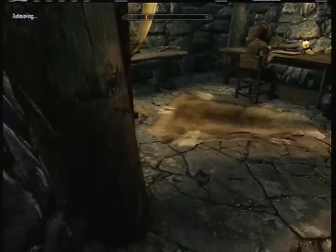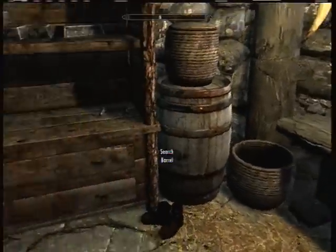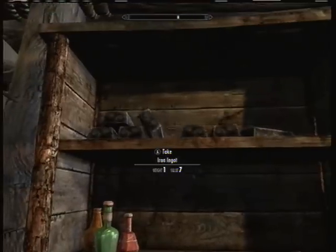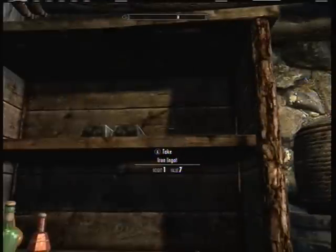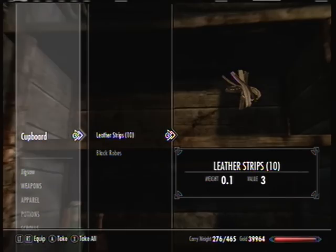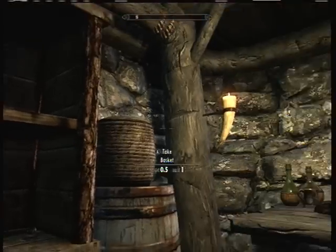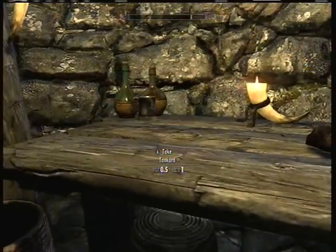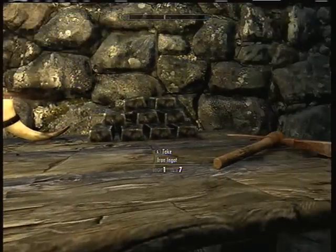Once you get in this house you have to sneak and steal these because there's people in here. There are lots of iron ingots to take right on that shelf. There are also leather strips in the wardrobe if you want those, because you're going to need them for smithing. And over here on this table there's some iron ore which you can smelt, and here's a big stack of iron ingots.